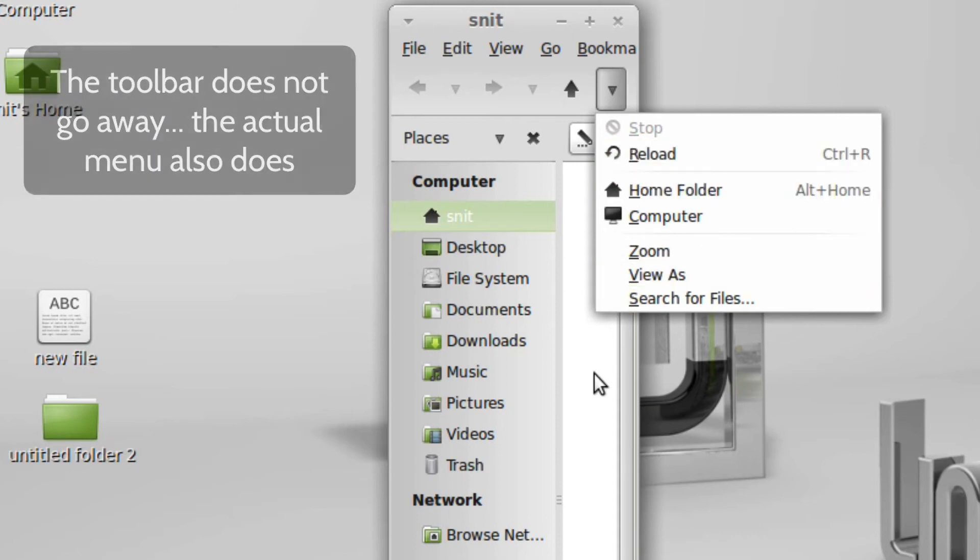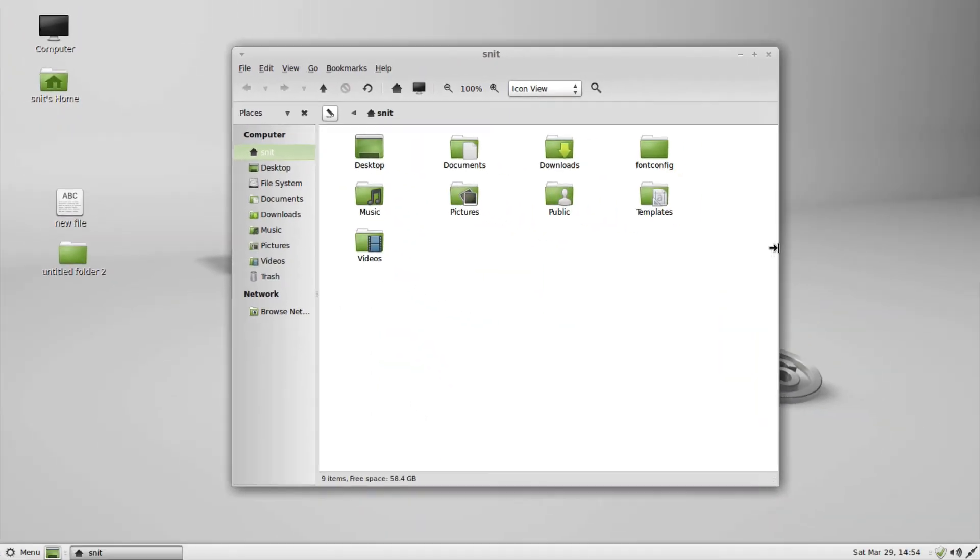The menu doesn't go away no matter where I move my mouse — I think that's handled fairly well. One thing I don't like about that toolbar though is I cannot edit this toolbar in any way. I guess I can — I could go ahead and add text to it — but I can't change the items.